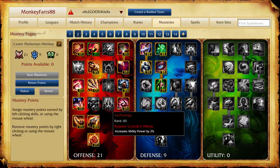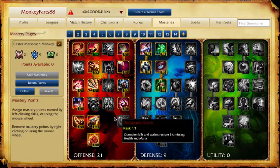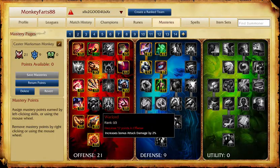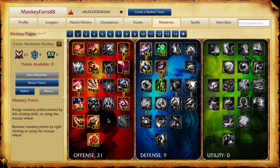The only real difference in the caster setup is moving a point to pick up those spell damage masteries. So those are your generic ADC runes and masteries for solo queue, ranked, and normals. Comment below if this helped. Good luck learning to play ADC — I'm Cyborg Monkey and I'm out.